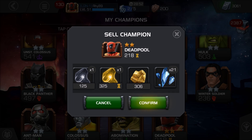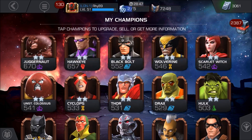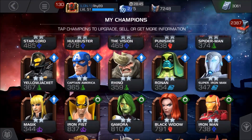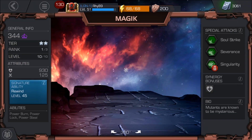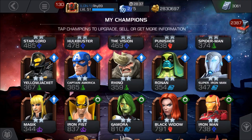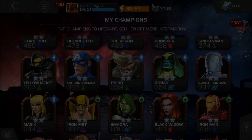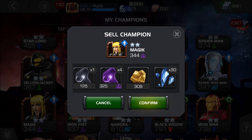At rank 1 level 1, you will get 21 3-star hero shards. What happens if they are level 10 rank 1? Let's take a look at 2-star Magic rank 1 level 10 and see how many shards you can get from selling her. The answer is 30.